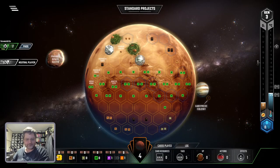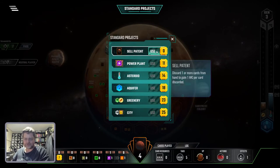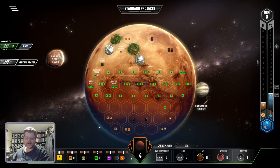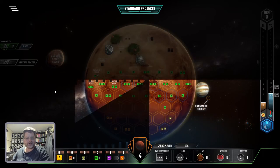I'm out of money — well, I got seven dollars, but I don't know anything that costs seven dollars. There are standard projects you can do any time; the cheapest one's eleven. You can sell your cards for one dollar each. But yeah, I've got nothing I can do here, so I'm just going to pass.